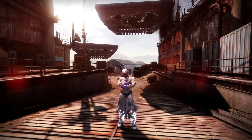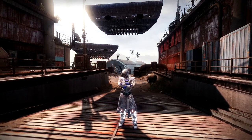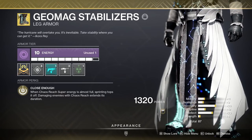A lot of different team compositions will work, and even though my group didn't use this exact team comp, I think for consistency, two Banner Shield Titans with Ursas and a Chaos Reach Warlock with Geomags will be extremely solid.